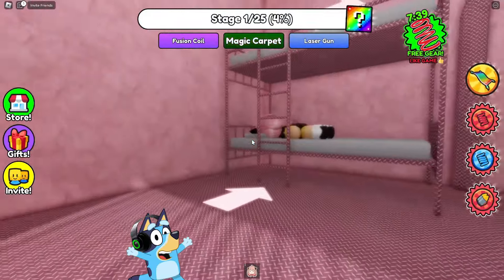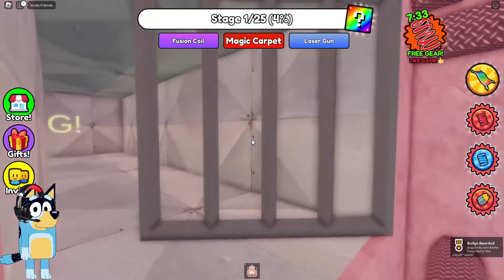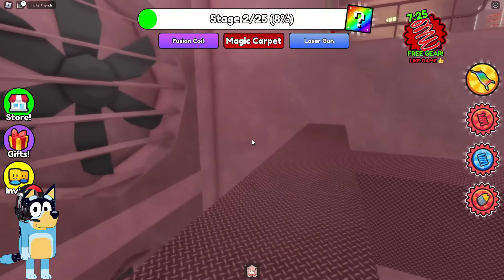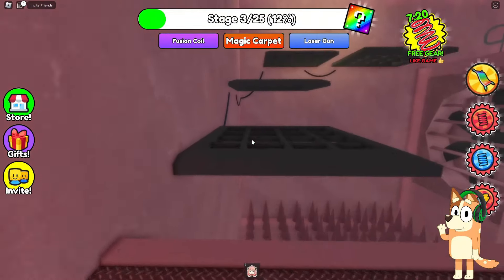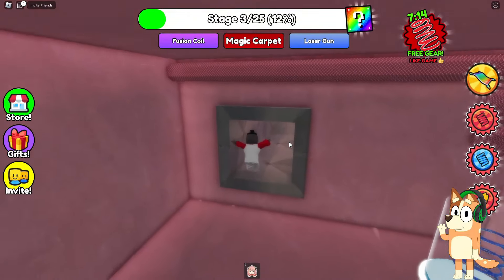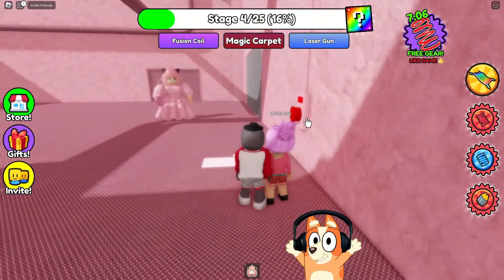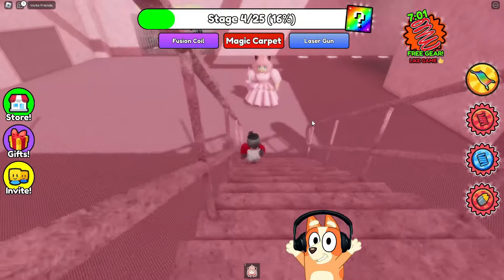Hello everyone friends. Today we will escape from Anya's prison. Who is Anya? And why is everything pink in this prison? I don't quite understand this yet but I think we will understand as we progress. Anya is some kind of anime girl. I really like the design of this prison — everything around here is pink. Just look at our character — for some reason it is very small. He really looks very funny. And here she is — the first boss. This is really some kind of anime girl with funny ears who for some reason runs after us with a chainsaw.